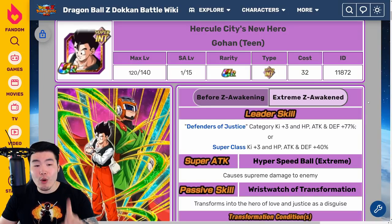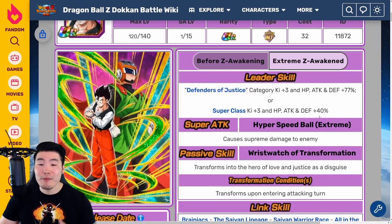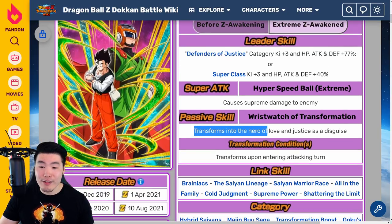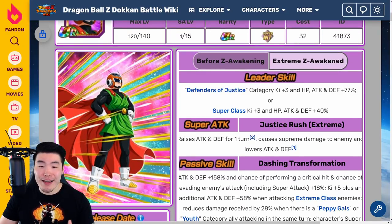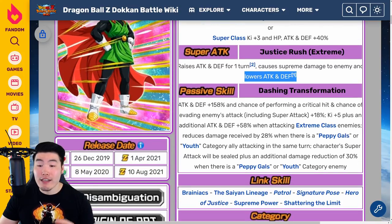Let's go over the Extreme Z Awakening details for the INT Gohan and also Yamu and Spopovich. Starting with Gohan, his leader skill is Defenders of Justice category Ki plus three, HP Attack and Defense plus 77%, or Super Class Ki plus three, HP Attack and Defense plus 40%. Super attack causes supreme damage, and his passive transforms him into the Hero of Love and Justice as a disguise — basically he transforms into Great Saiyaman as soon as he enters battle.